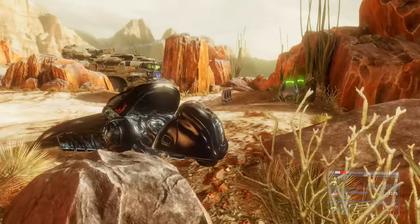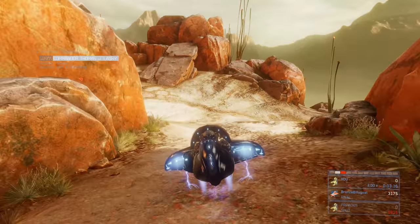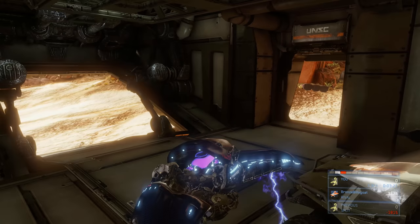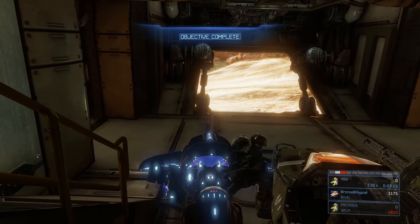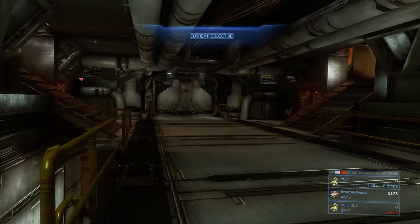Switch to your target designator and aim for that anti-air turret. Then jetpack up to this ghost — you don't want to get higher than you need to so you avoid being detected for as long as possible. Boost all the way over here, head into the bottom of the mammoth, and park your ghost so you're not right in the doorway, since enemies can shoot through it.